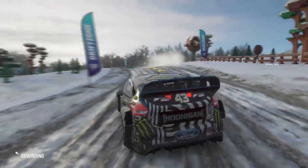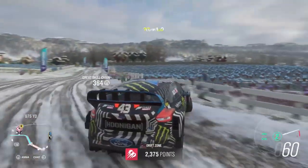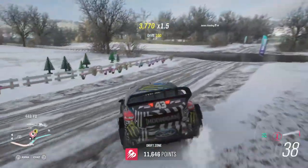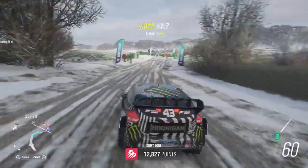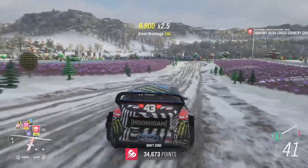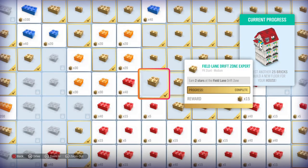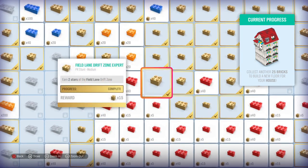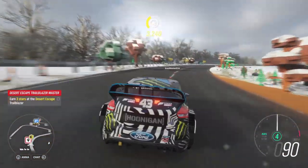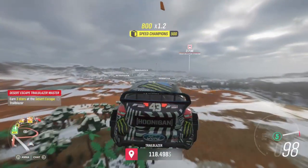We need to get 40,000 points on this. Drifting-wise this car is good, but handling-wise not so much. Okay, so that didn't work — we're just gonna do it one more time and see what happens. We got two stars on that drift zone, which wasn't really that great, but we still got 25 more bricks left. So there's this trailblazer — we need to earn two stars on it, but I want to earn three. I want to earn three — where would that be?